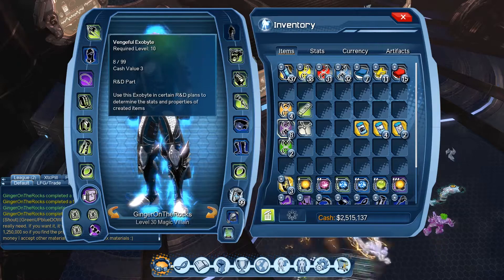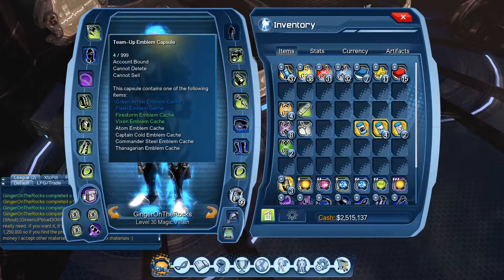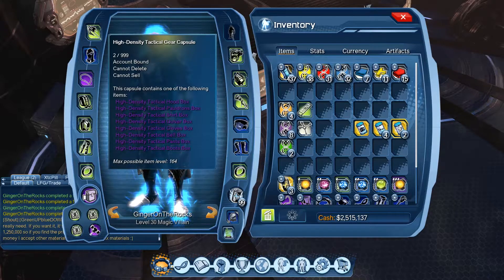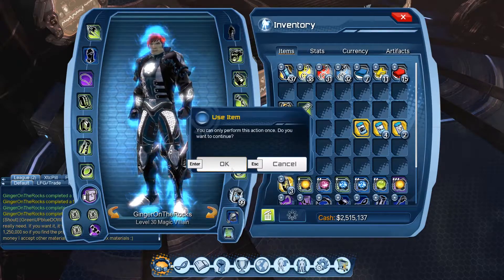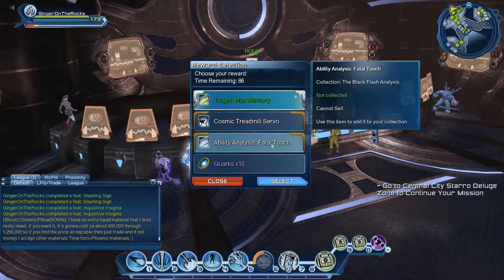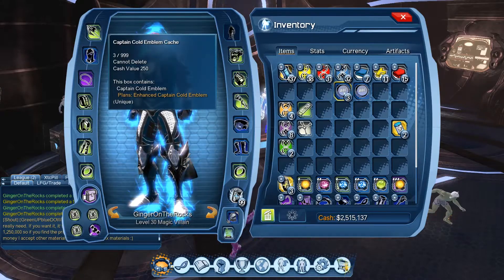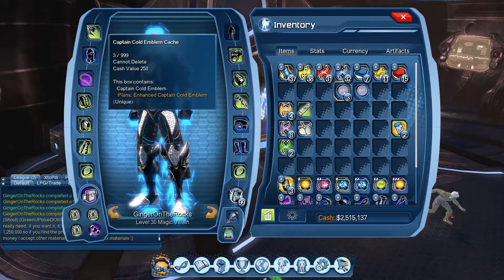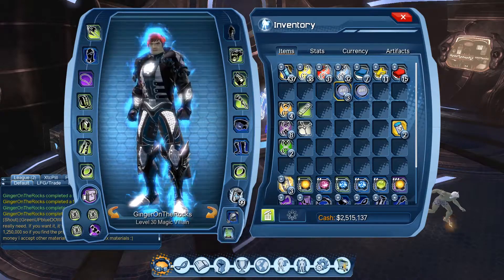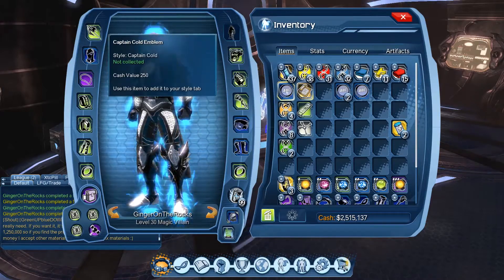For the Team Up capsule, here are the exo bites we got - a collector's capsule, four emblem capsules, and two high-density tactical gear capsules. Let's open this. All this stuff is worth a lot.